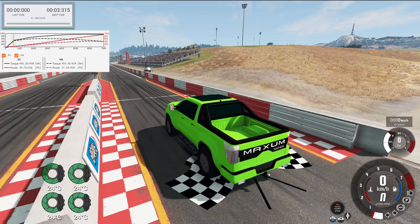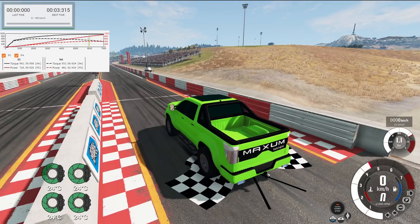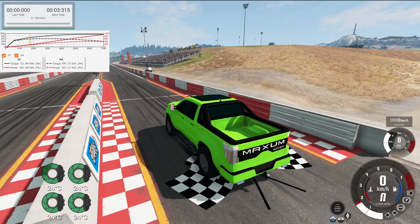It makes about 900 horsepower, which is absolutely monstrous for a 6,000 pound vehicle. It also makes around 900 Newton meters of torque — roughly 600 pound feet of torque with 900 horsepower. That's pretty impressive. So what we're going to do is a 0 to 100 kilometer per hour test. We're going to do it in rear-wheel drive first, and then in four-wheel drive.